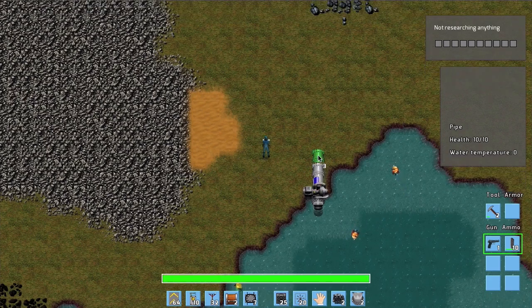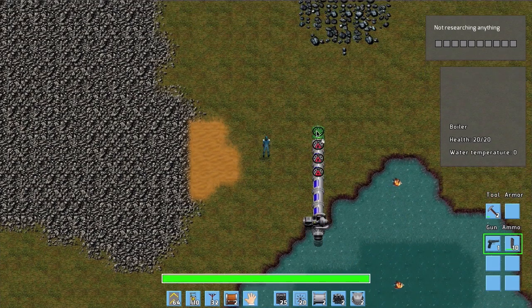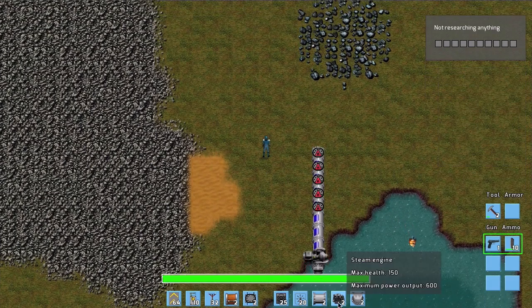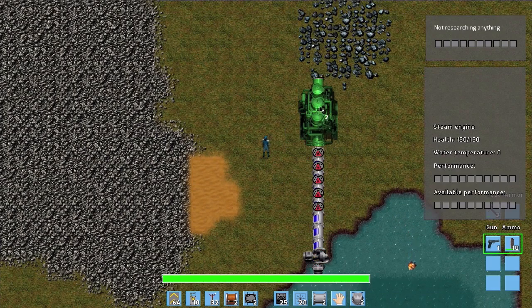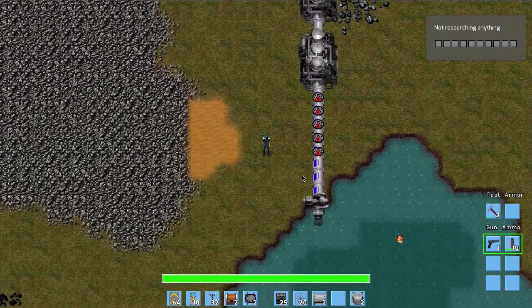Now we add some water pipes — you can see the water flowing through them — and then we add a few boilers. These boilers are used to heat up the water. If there is enough fuel in them they heat up the water, and then you connect them to the steam engines which actually produce the electricity.